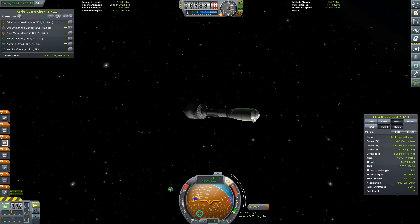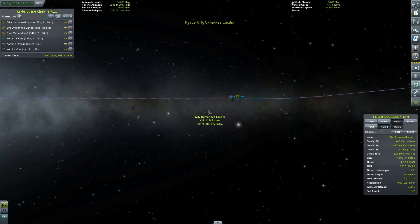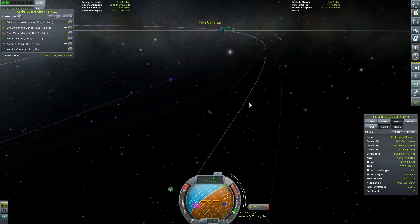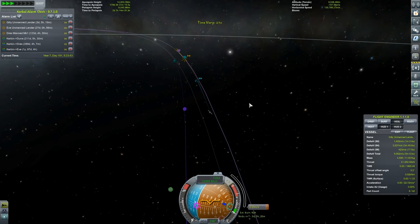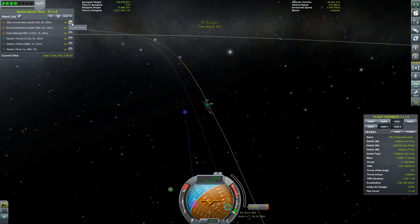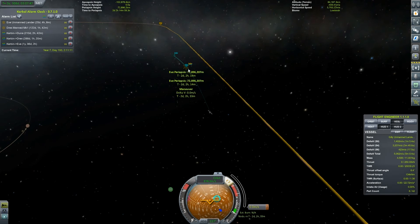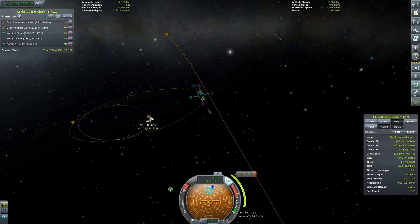The maneuver seems to have been reset — I wonder if that's because of the update. The game changed from 1.1.2 to 1.1.3. I'm just trying to figure out what's going on here. We need to fly to the periapsis around Eve with the Gilly Unmanned Lander and get rid of that alarm. There's our maneuver — hopefully it's not going to keep disappearing on the nav ball. We'll just set another one. That will take us around Eve.